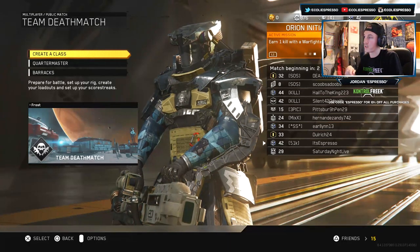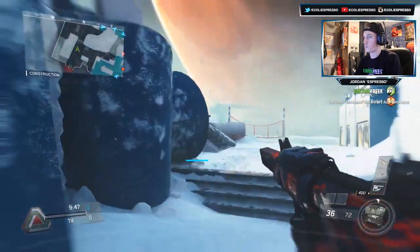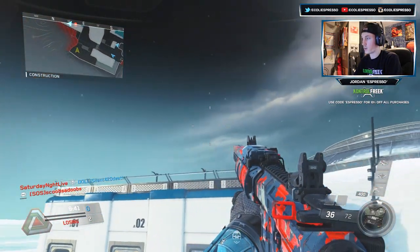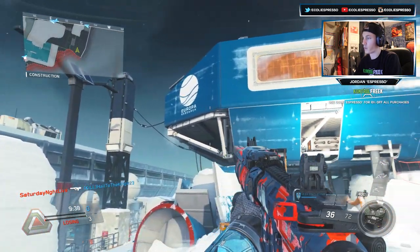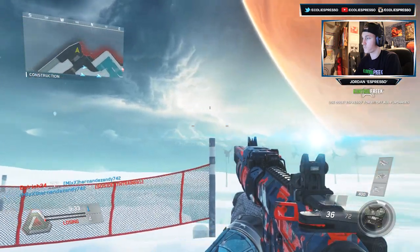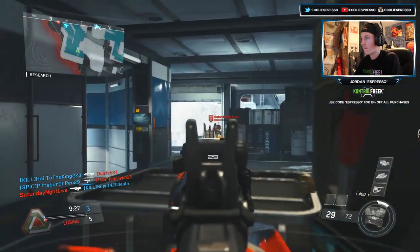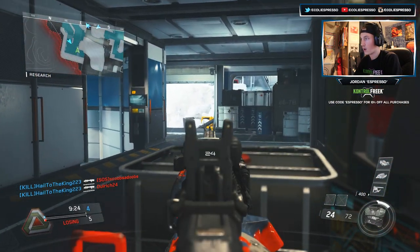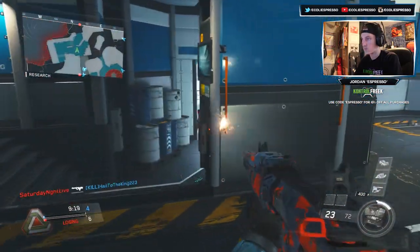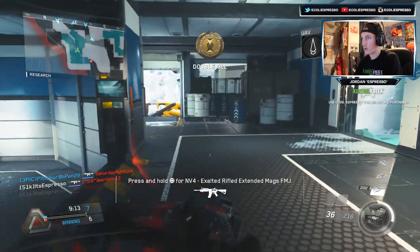All right, so this is what it looks like now. We'll go over here real quick - might die but it's okay. This is what it looks like on the NV4, and it's probably one of the weapons that has the best canvas for displaying camos - the canvas is pretty much the whole weapon. Oh okay, lucky - I played too much hardcore, that would have been an easy kill in hardcore.